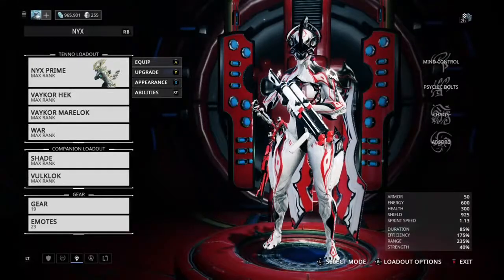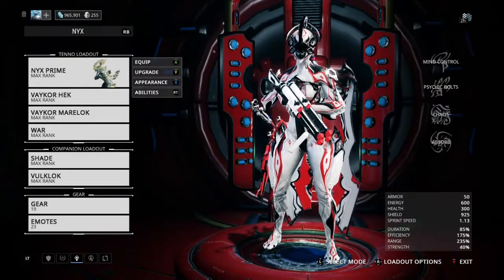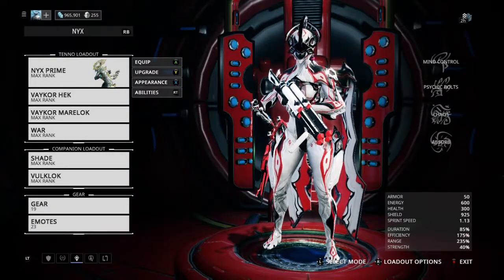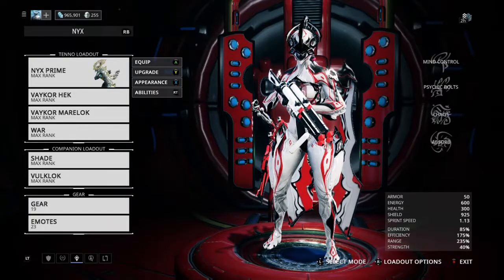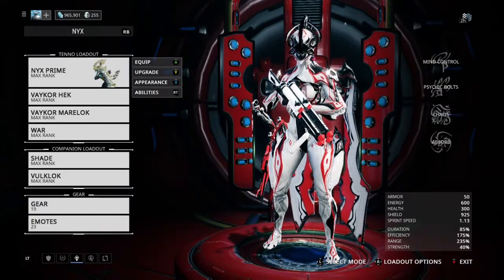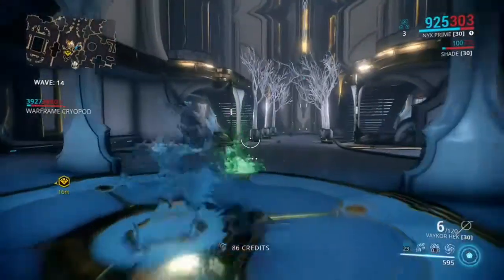Hey, what's up guys and girls, welcome back — this is your girl Kenzo for Life. Today we're taking a look at everyone's favorite hypnotist, Nyx Prime. Nyx Prime was vaulted during update 17 or 18, so you can no longer get her without the appropriate relics. Let's take a look at my girl Nyx Prime.